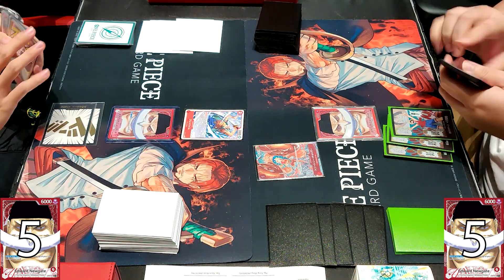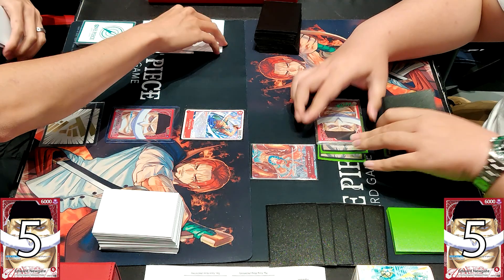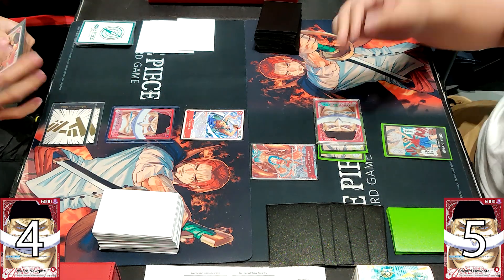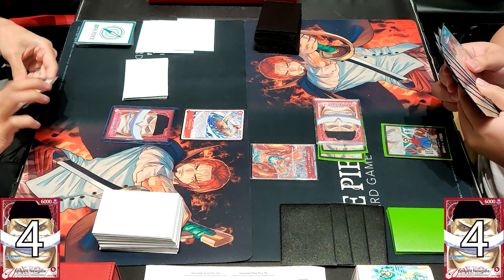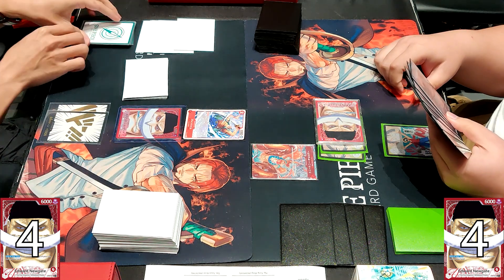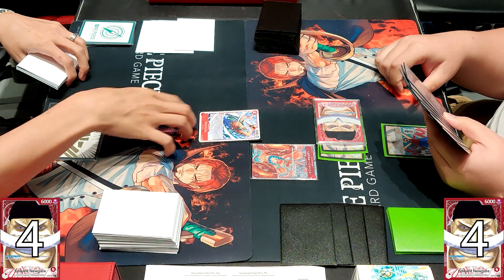Both players have 5 life now and he's going to attach 2 DON down to the Whitebeard, attacking it directly. He does take a life, pushing down to 4, and both players will be at 4 at the end of his turn. Now the funny thing is, the player going second is usually very favoured because you are actually on even DONs.